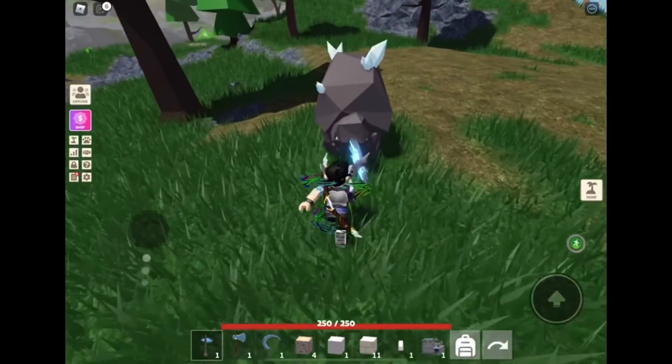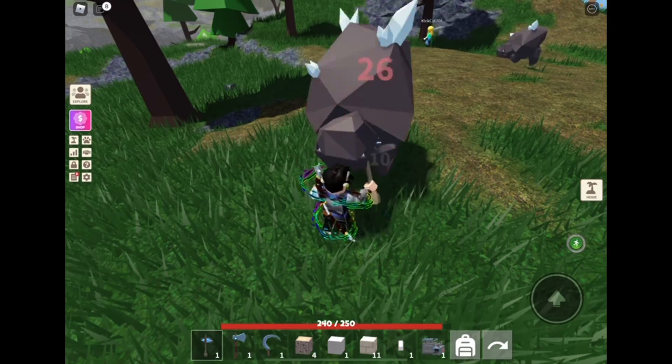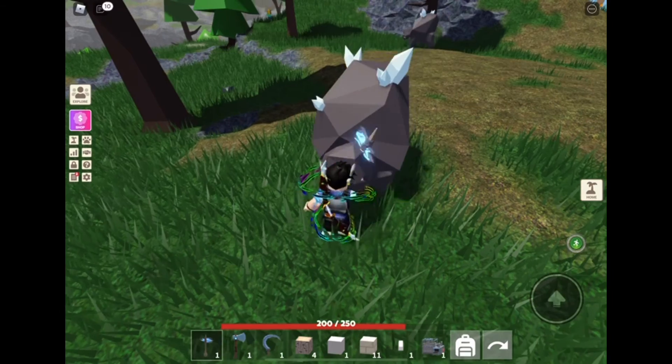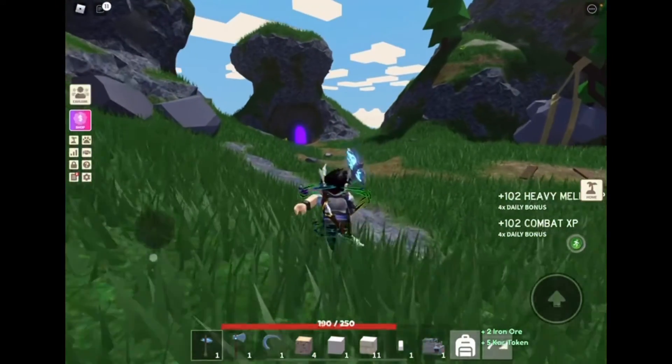You kill Buffle Cores — a lot of them — and you might get a Buffle Core crystal. It's a really rare chance, but you only need one. There's a chance you might get it.